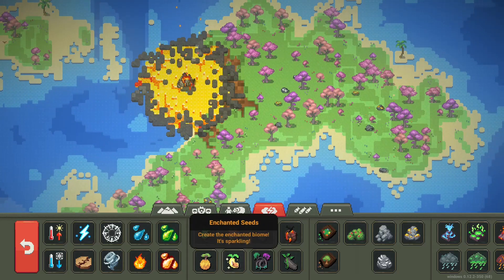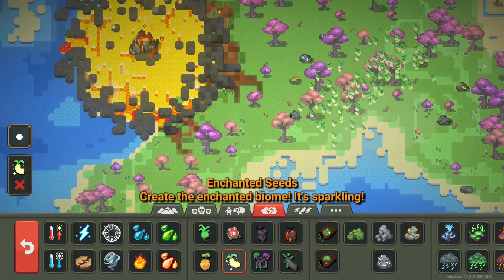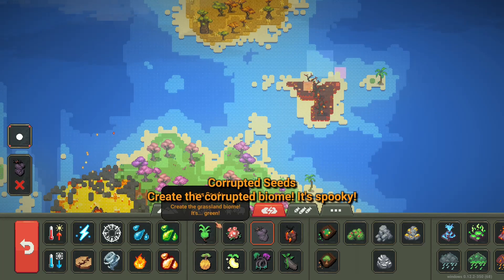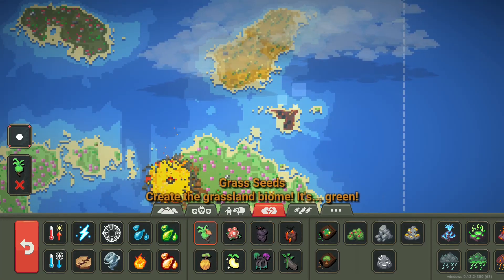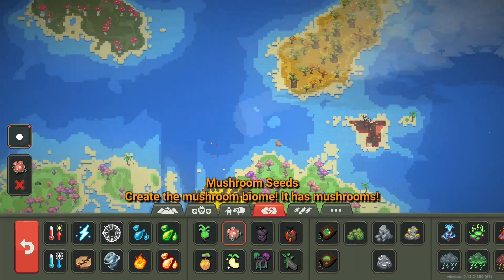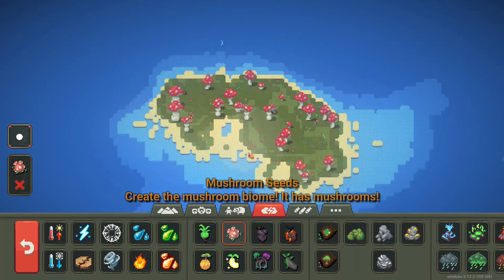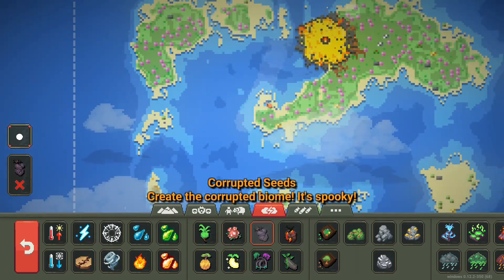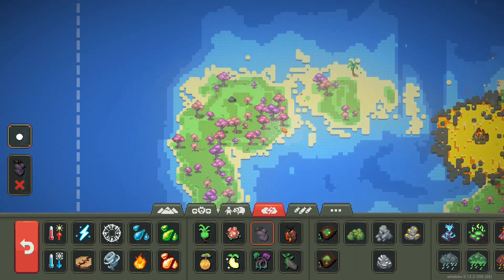This biome is the enchanting one. Here are the seeds we have: the grass seed which is the normal one, the savannah which is this biome up here, the mushroom seed which is probably this one over here, and the enchanting one which is this one. There's also a corruption seed — there are too many enchanting ones, so let's just do a corruption one.